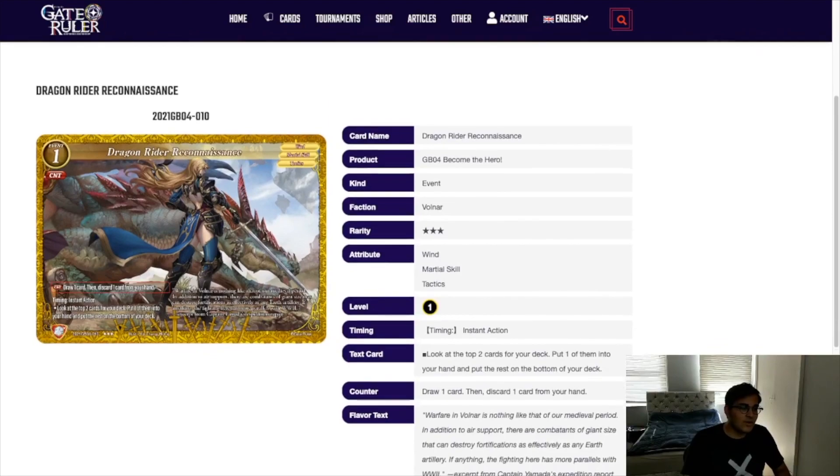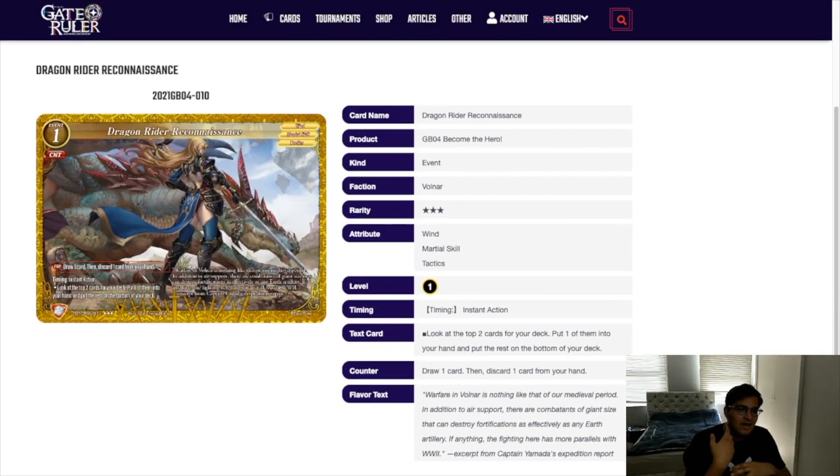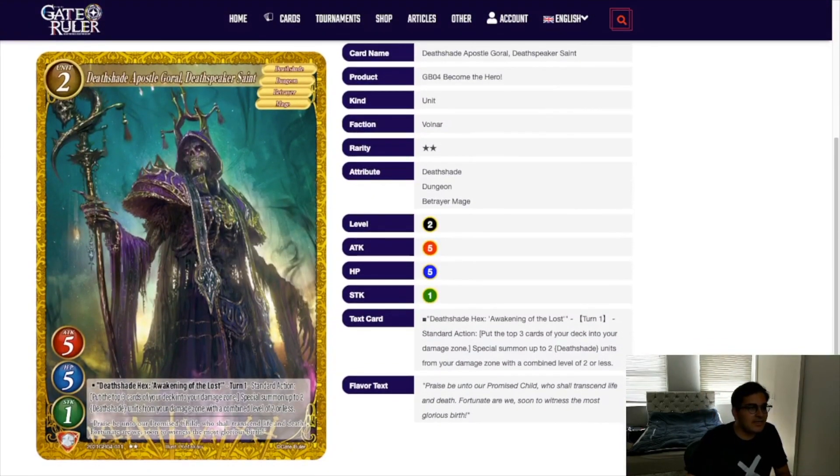Dragon Rider Reconnaissance — the counter on this is fine, and the main ability is also fine. I really wish it plussed instead of just giving you an okay wash, like setting up for guys. Martial Skill really needs to be getting some actual plusses here. If it was like draw one discard, or discard a martial skill draw three, I'd be excited. Hand advantage weirdly doesn't matter a massive amount in Gate Ruler, so yeah, this is a weird one — it's fine.